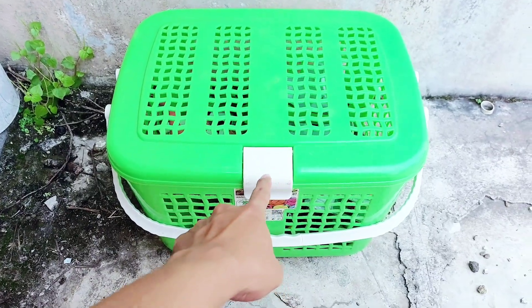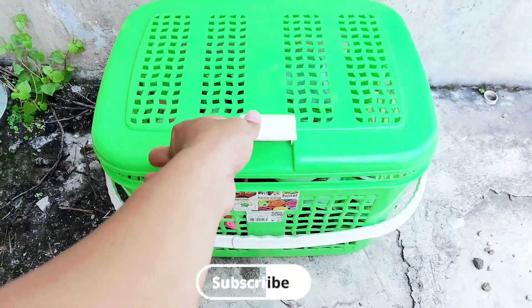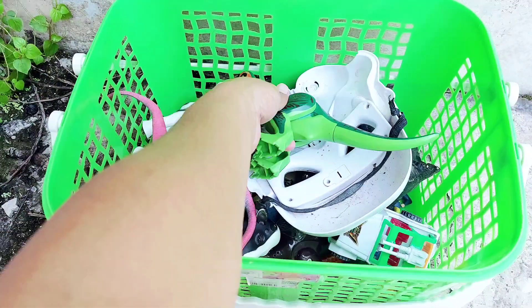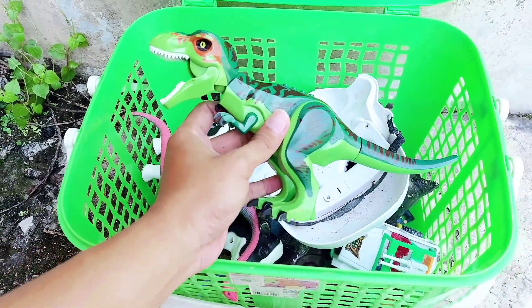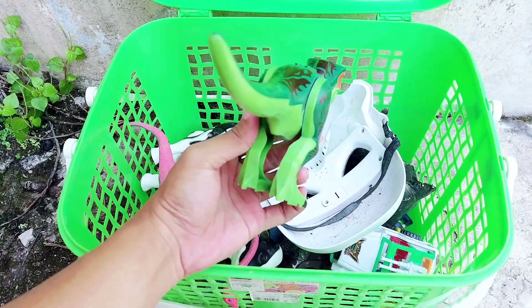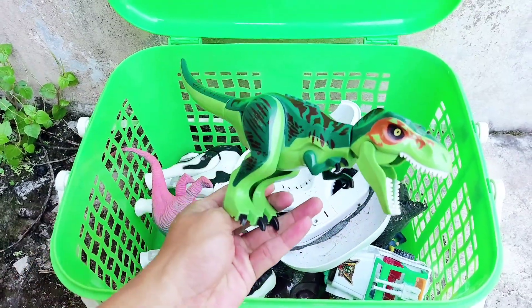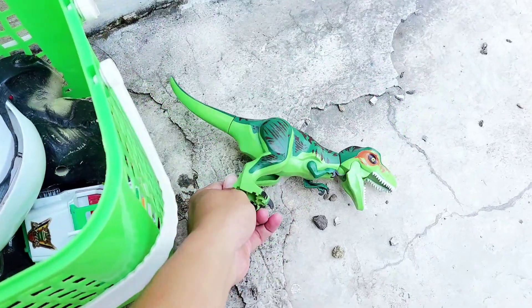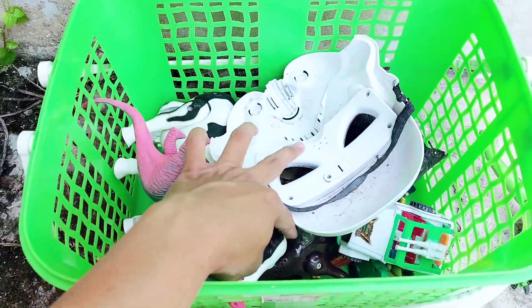Friends, let's review the toys again with me! The first one we have is T-Rex — this is a LEGO T-Rex. The dominant color is green. This is a big size T-Rex!